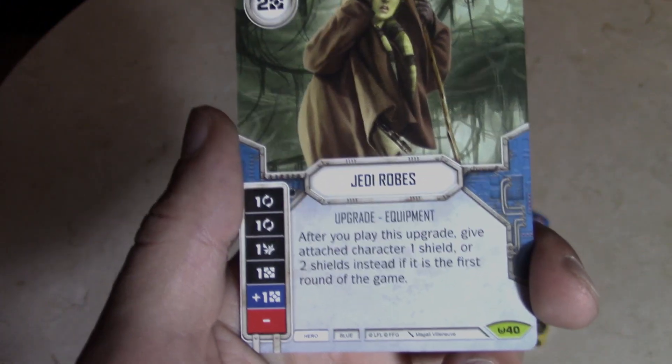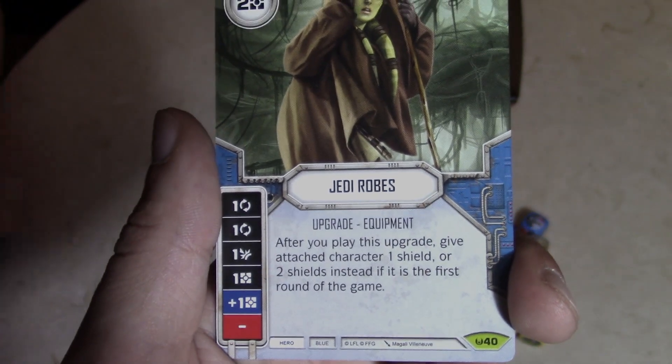It looks like a Jedi Padawan or a Jedi Knight or an exile or something — Jedi Robes, to equip. It's an equipment card: after you play this upgrade, give that attached character one shield or two shields if it's the first round of the game. Alright, let's recap the rares and the legendaries — we will be right back.